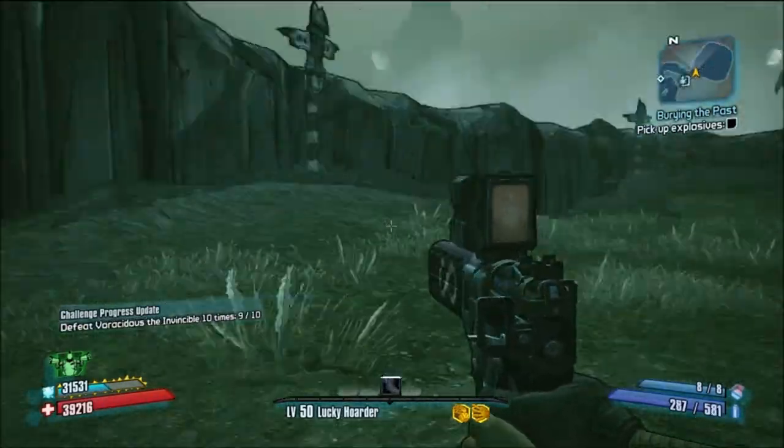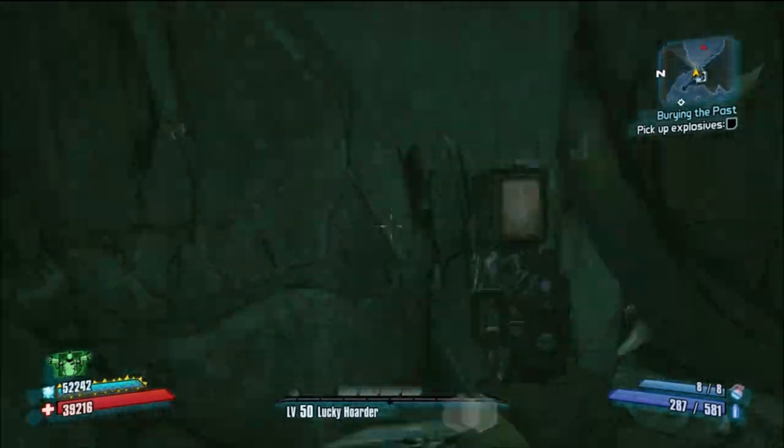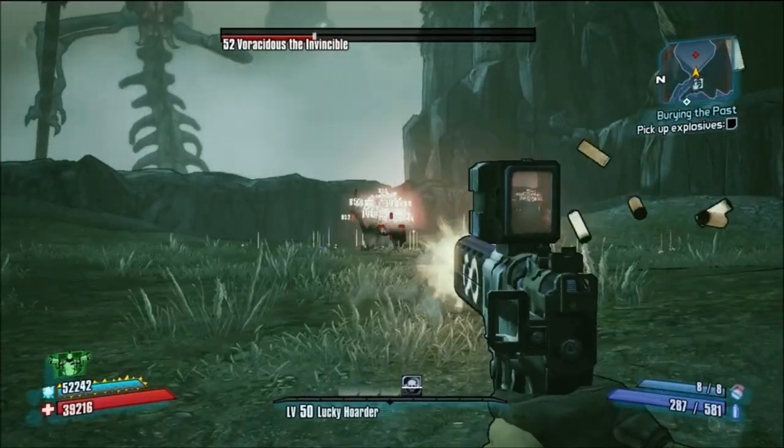And so he drops stuff, including seraph crystals — about 10 to 15 seraph crystals, just like every raid boss. But the thing is, all you gotta do is run out of the cage and run back in and kill him.